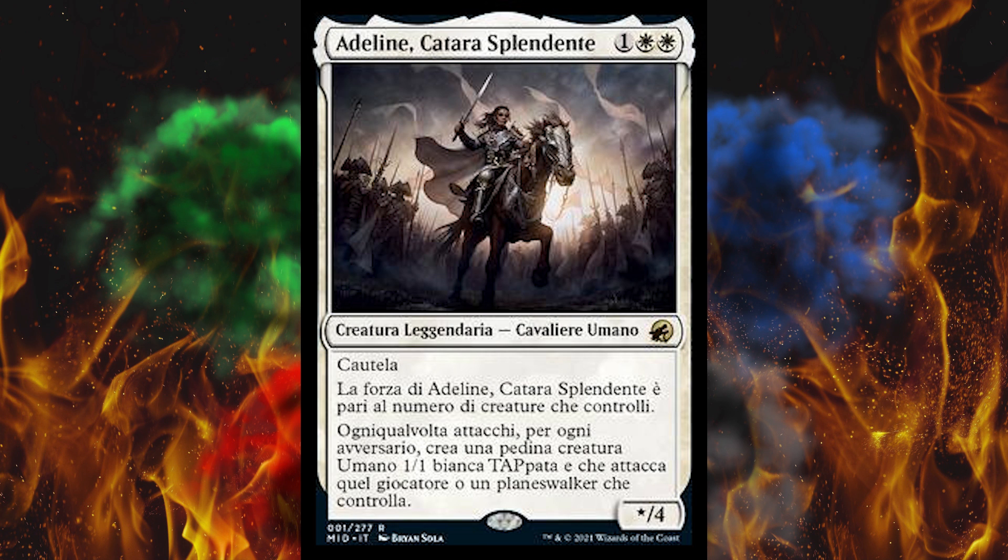Next up, Adeline Resplendent Cathar — a 3-cost double white legendary creature human knight with vigilance. Its power is equal to the number of creatures you control. Whenever you attack, for each opponent, create a 1-1 white human creature token tapped and attacking that player or a planeswalker they control. So it makes itself bigger, and this starts at three. This is kind of nuts — an absolute swarm enabler bonkers card. Still just garbage compared to the mono-white angels deck right now, but other than that, wow.